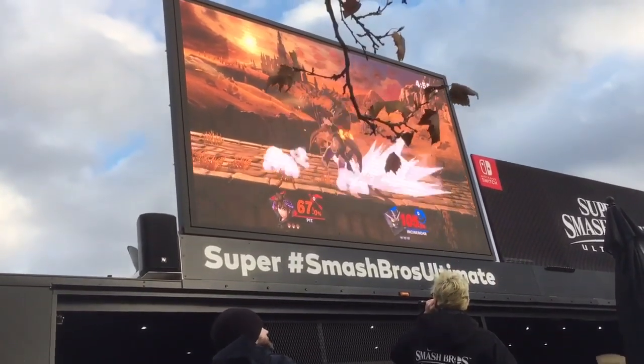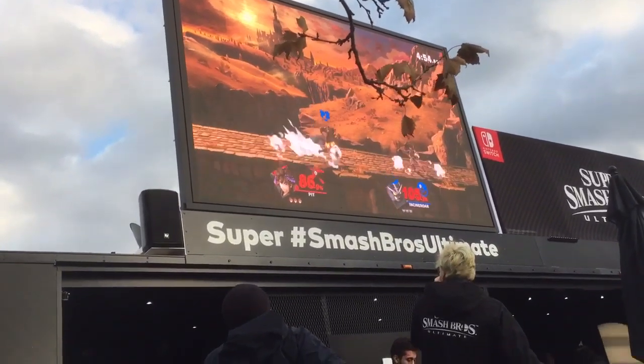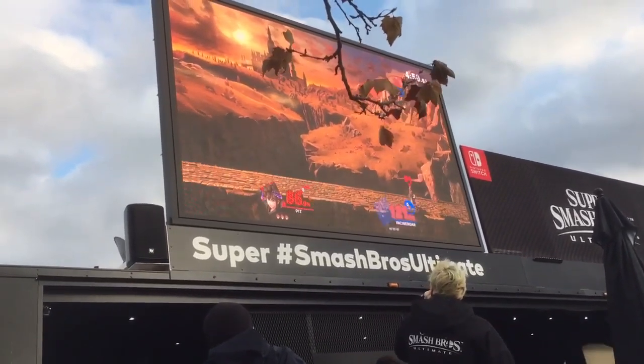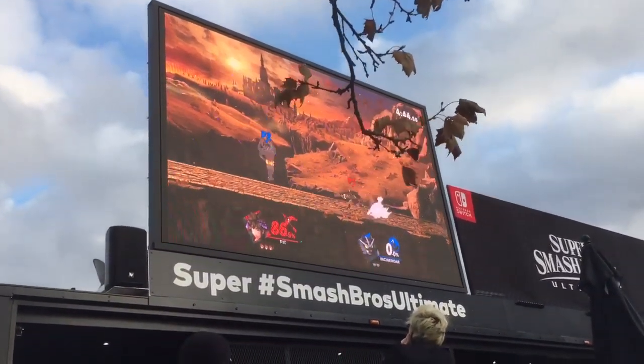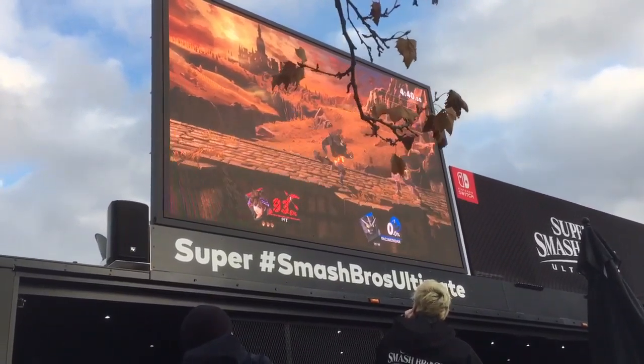Pit with a nice early lead at 105%. Nice spot dodge from both of these characters. Nice down tilt into the upper from Incineroar — that may be the first time I've seen that combo on this brand new character. Pit with a nice up throw to Arrow. A little bit late from the counter, but forward throw does it. It's a tough stage — you can get each other close to that blast zone and KO early with some tricky gameplay.